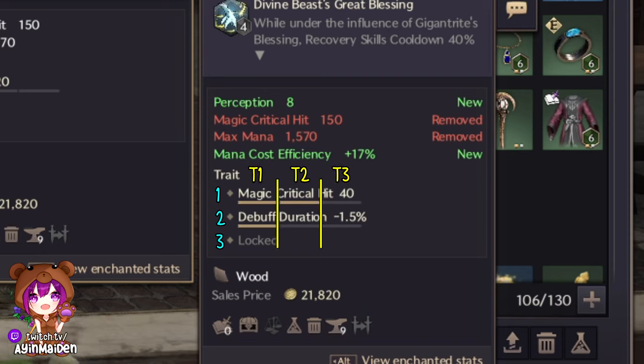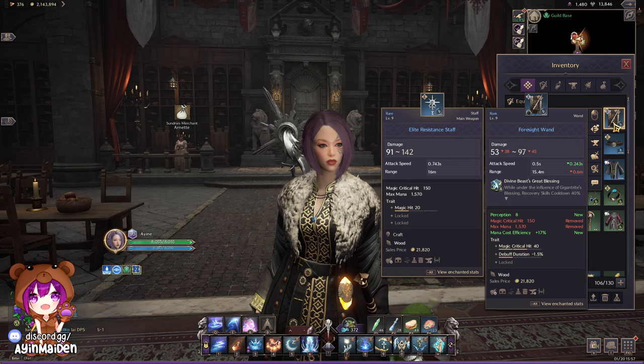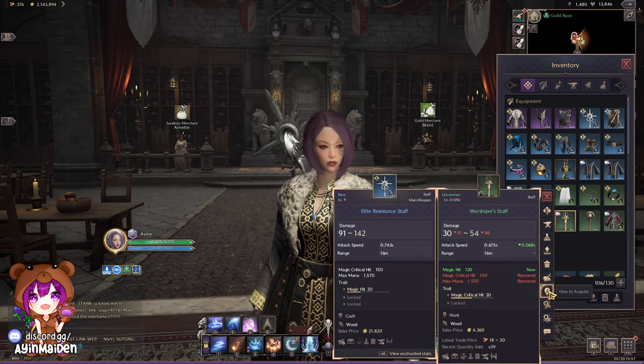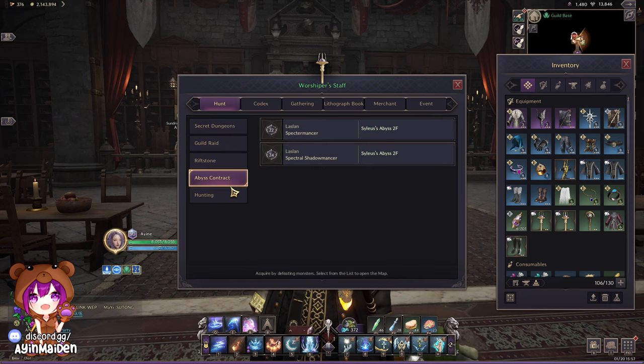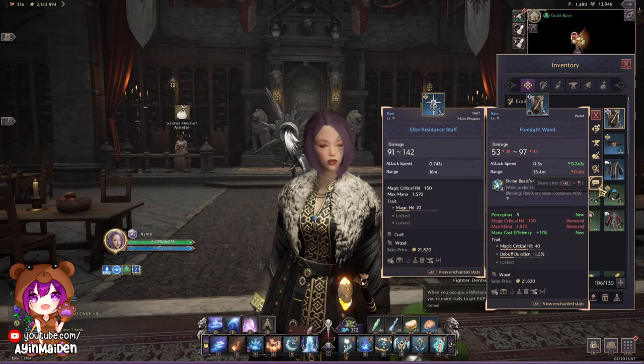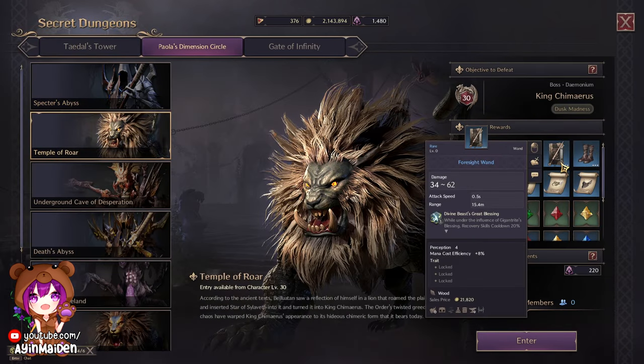To add new traits to your armor or weapon, you will need to find the same name item. For example, this is my scepter called Foresight Wand. If I want to add a new trait to my Foresight Wand, I need to get another Foresight Wand with a trait that I don't already have, or an extract of it. If you're not sure where to find the item you want, you can click on it and select 'how to acquire' and a window pops up telling you where you can get it. If your item doesn't have this option, it's most likely from one of the dungeons — that's where I got my Foresight Wand from. You can check what each dungeon can drop here.